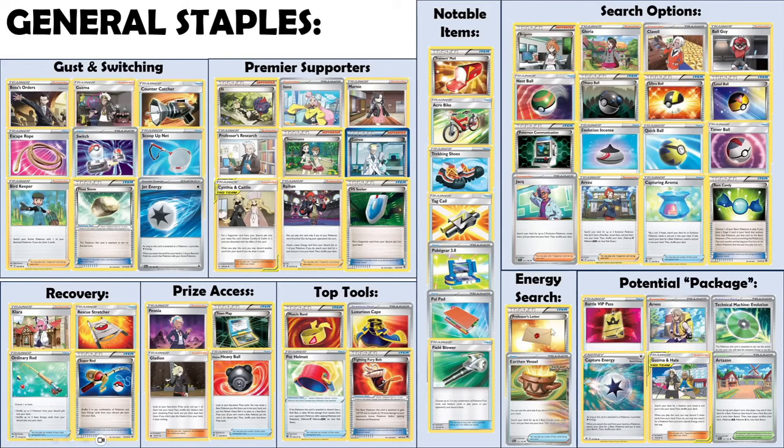Energy searching options are great deck thinners and give nice value. Arvin and Guzhala combine to be a pretty nice package that is almost universal. Both can be great ways to not only fill your bench up but also get Pokémon evolved pretty early in the game. Some archetypes lean heavily into this package, with Tag Call and Poké Gear in their decklist to get good odds of hitting one of these supporters early, creating powerful board states with multiple evolutions on your first turn.